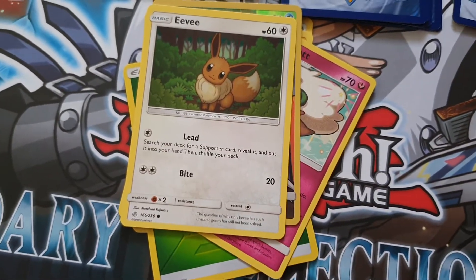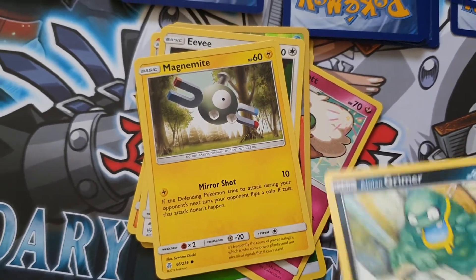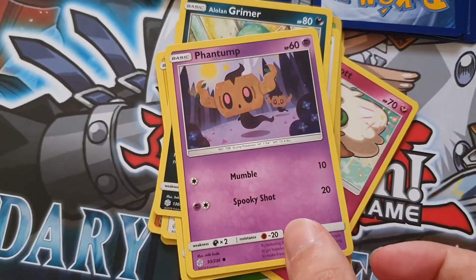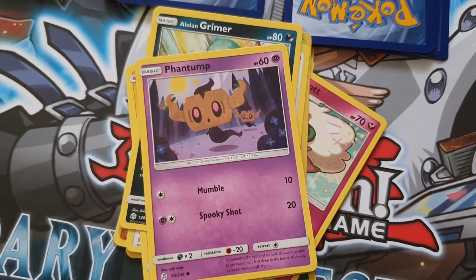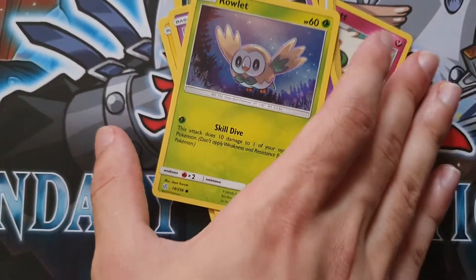Eevee. Classic. Magnemite. Alolan Grimer. Phantom. And then finally, another Owlette with Skill Dive.